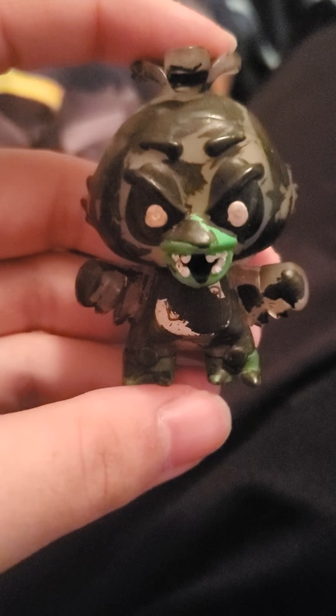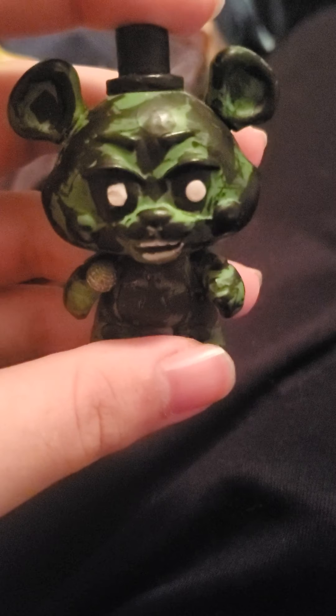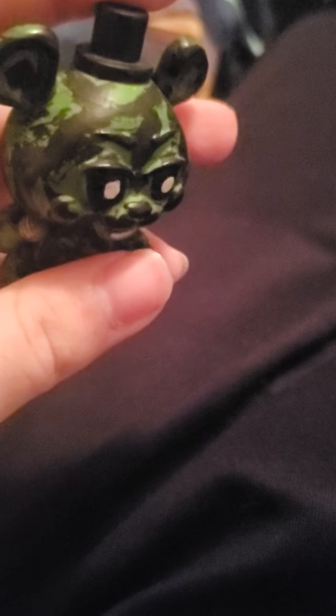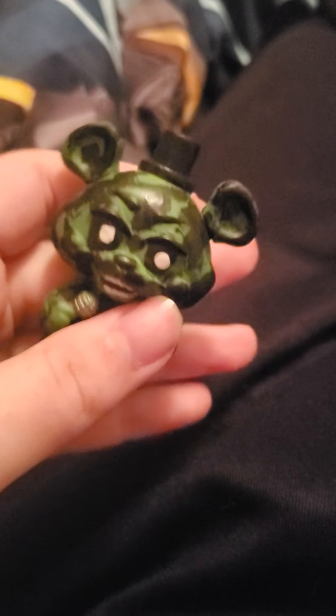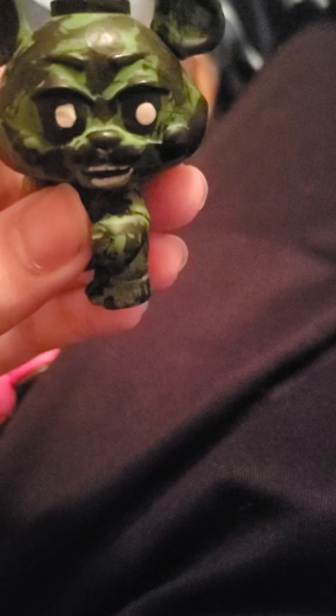Next up is Phantom Chica, who was made off of a Glow-in-the-Dark Chica, obviously. And Phantom Freddy was made off of a Rockstar Freddy that I had — I didn't have any normal Freddys, so I made it off of a Rockstar. His head's a little loose so it's easy to turn back and forth, so you can make quick actions. He's like — you say something mean to him and he's like, 'What the hell did you say to me?' that fast. Anyway, I would have made him with a normal Freddy but all I had was a Rockstar Freddy.